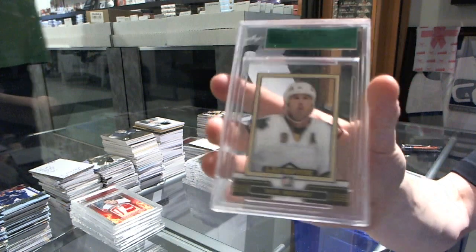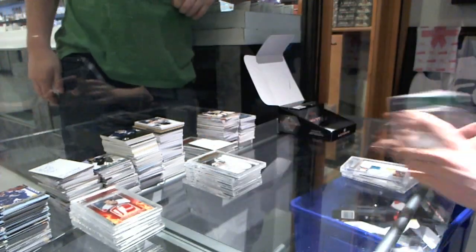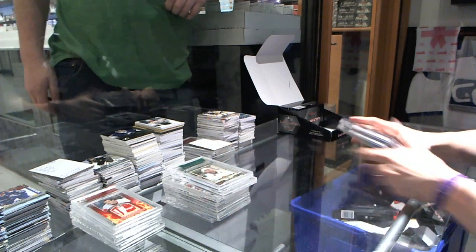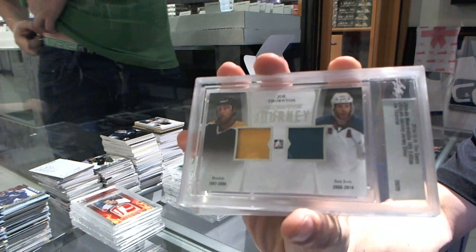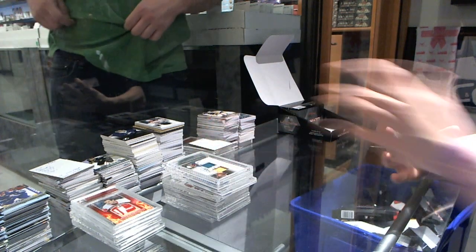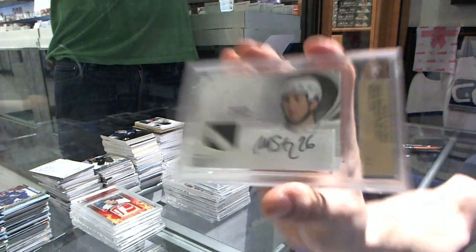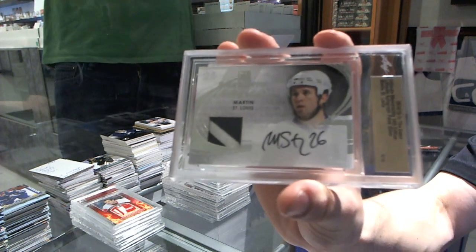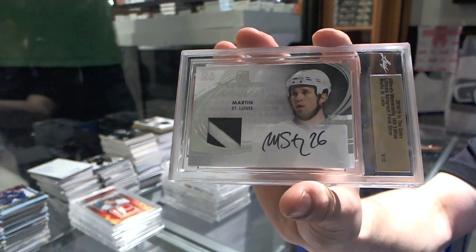We've got an Ultimate Journey dual jersey silver, number twenty of twenty — Joe Thornton. And we've got an Ultimate auto and patch silver, number nine of ten — Martin St. Louis.